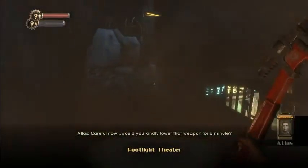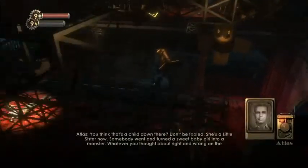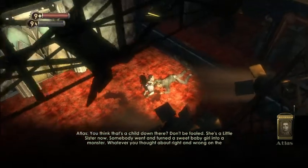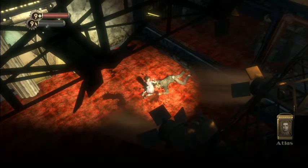Atlas: 'Would you kindly lower that weapon for a minute? Do you think that's a child down there? Don't be fooled — she's a Little Sister now. Somebody went and turned a sweet baby girl into a monster. Whatever you thought about right and wrong on the surface, well, that don't count for much down in Rapture. Those Little Sisters, they carry ADAM — the genetic material that keeps the wheels of Rapture turning. Everybody wants us. Everybody needs us.'